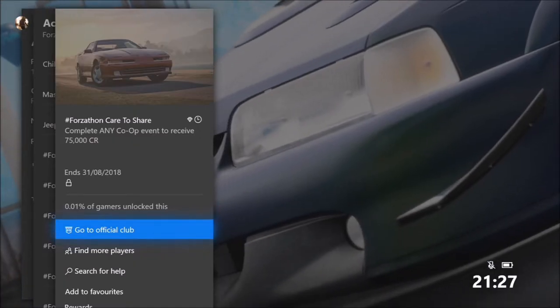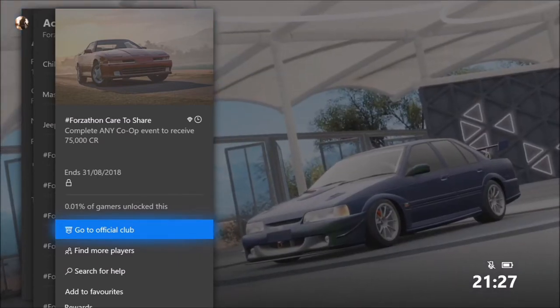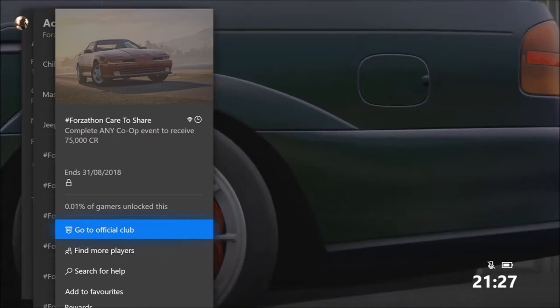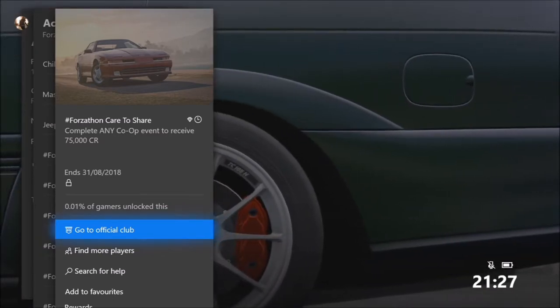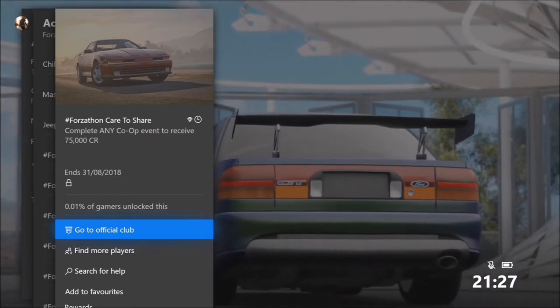What's up guys and welcome back to Everything Gaming. In today's video I'm going to show you guys how to complete all four of this week's Falls-a-Thon challenges, in which you can win the Jaguar XJ 220 Horizon Edition, which is a very cool car. Anywho, let's get stuck into it.